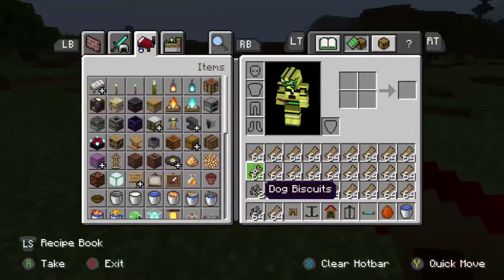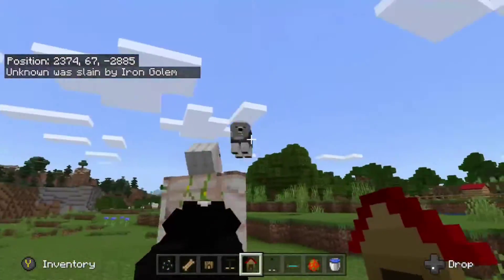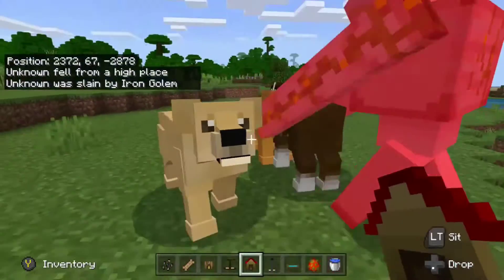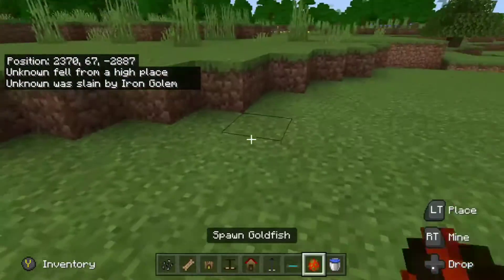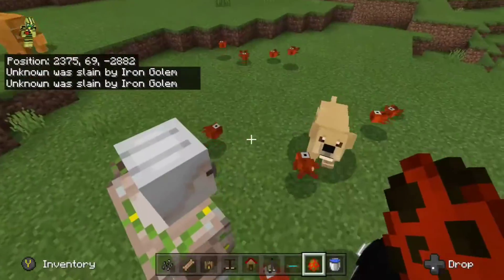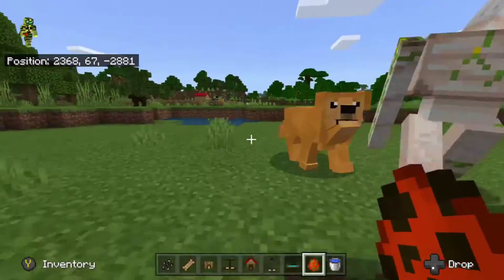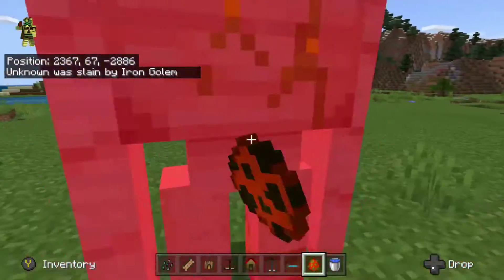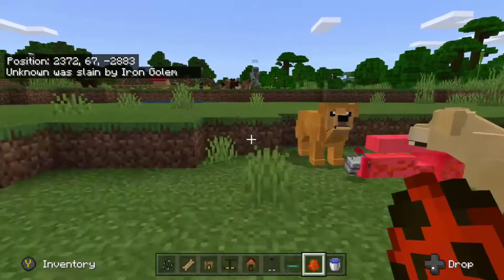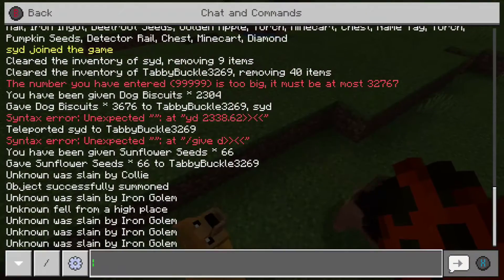Dang, that's animal abuse right there. When they drop, they drop these RIP signs - neat feature. This guy's going nuts. Alright, I need to spawn in goldfish. The iron golem is pretty powerful if you think about it. There's still one over here absolutely destroying all of my dogs. He died.